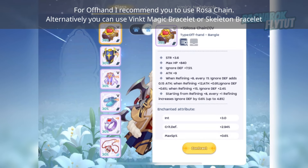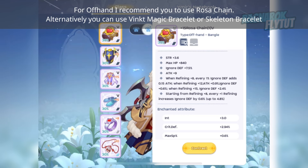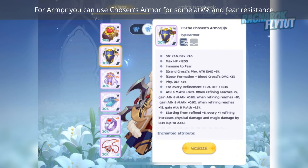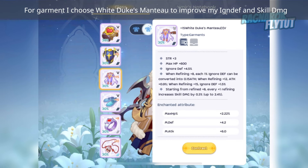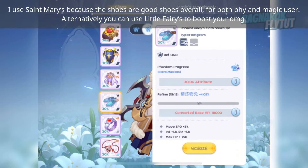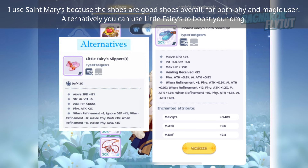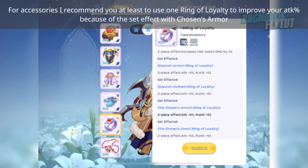For the shadow offhand, I recommend Rosa Chain. Alternatively, you can use Pink Magic Bracelet or Skeleton Bracelet. For shadow armor, use Chosen's Armor for attack and fear resistance. For shadow garment, I choose White Duke's Manteau to improve my Ignore Defense and Skill Damage. For shadow shoes, I use Saint Mary's, which is good for both physical and magic users. Alternatively, Little Fairies boosts physical damage. For shadow accessories, I recommend at least one Ring of Loyalty to improve attack due to the set effect with Chosen's Armor.